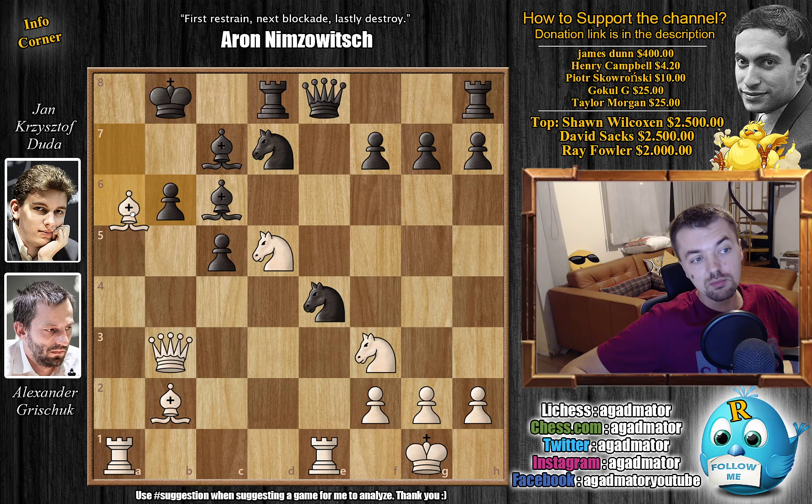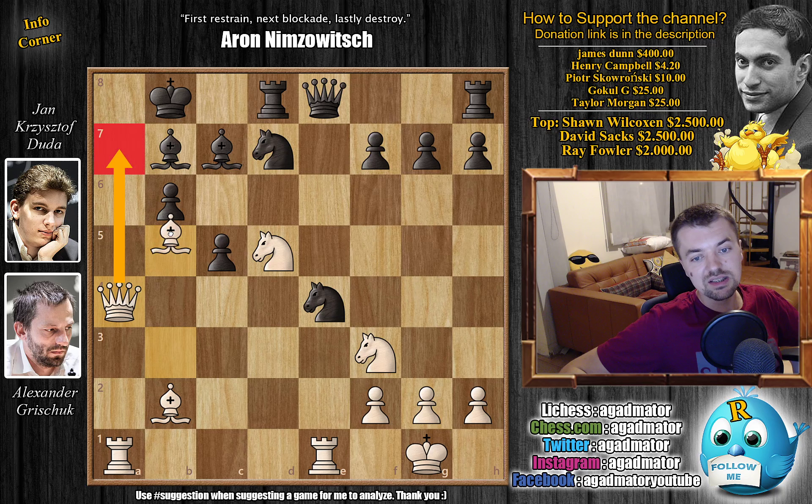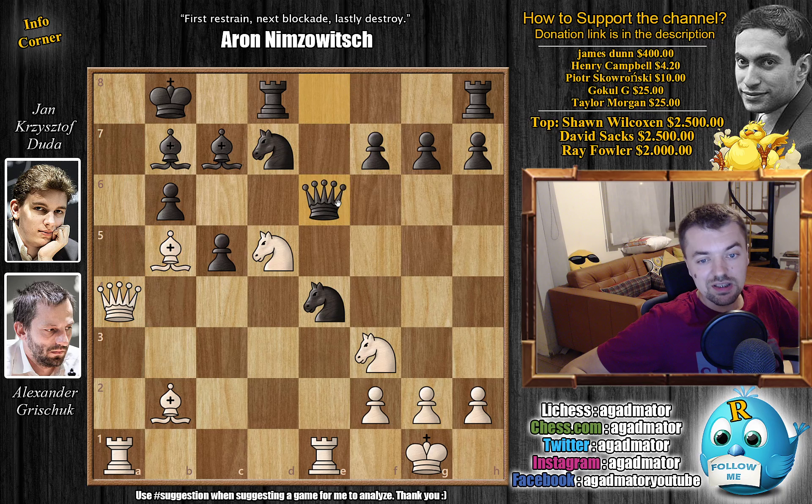After queen captures, go queen e6 and have a double attack against the knight - it would definitely slow down Grishuk's attack. But Duda went to bishop to c7 instead, adding another defender to the b6 pawn. This creates more problems than it solves: a captures on b6 with a captures on b6, and now bishop to b5 opening up the a-file for the queen. Queen to a7 is the idea, and the c6 bishop is under attack. Grishuk played a remarkable move here - you can even pause the video and try to figure it out.